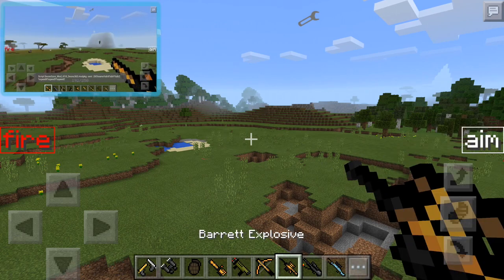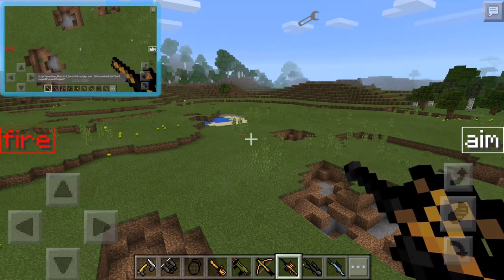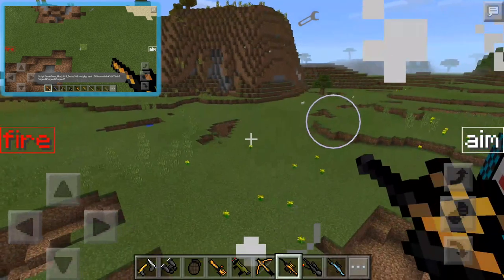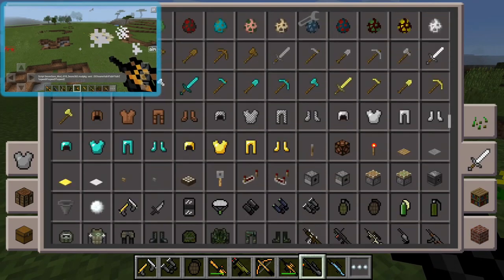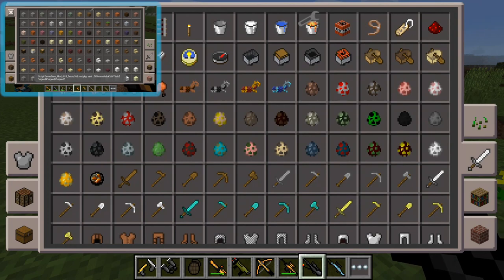You also get a regular crossbow, but that's kind of boring compared to the explosive one. Then there's a barrel explosive — not a sniper, but the bullet is explosive and it explodes on contact, as you can see. That's pretty epic. Next is the flamethrower.